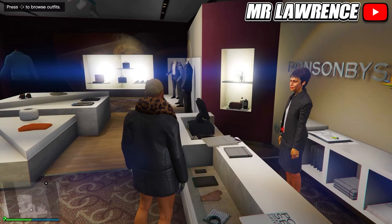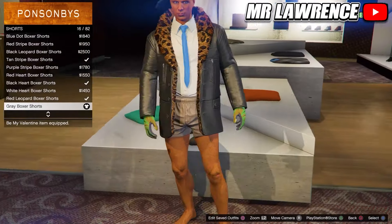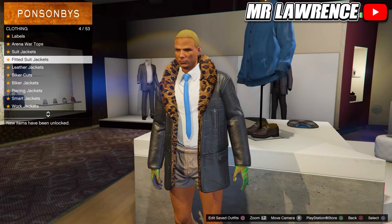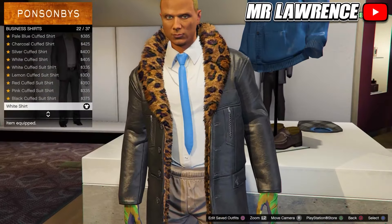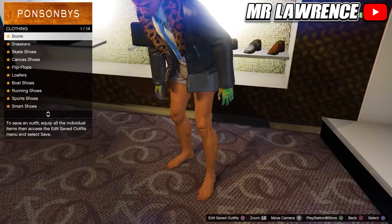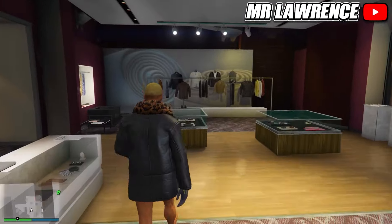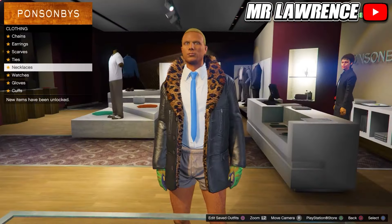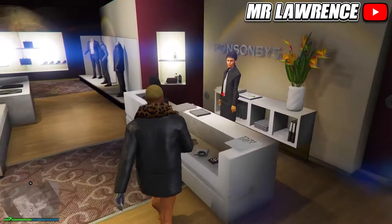Now we will make the purple outfit. First head over to the pants, then to shorts and purchase the gray boxer shorts. Then go to the top section, go to leather jackets and select the leopard leather fur jacket. Stay in the tops and go to business shirts again — this time you will need to purchase the white shirt. Then go to the shoes and select no shoes. From here go to the accessories, first equip the light woodland tactical gloves, then go to ties and purchase the blue skinny tie. Save this outfit in your fifth outfit slot.